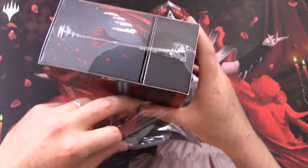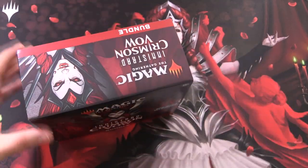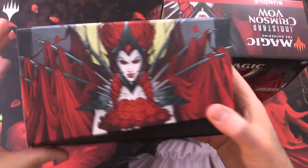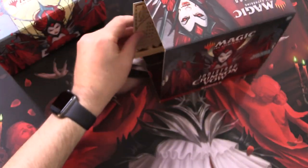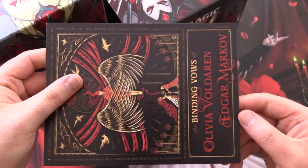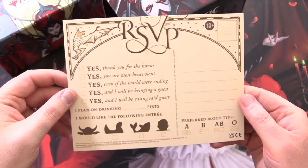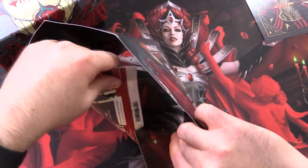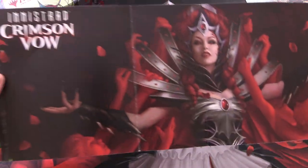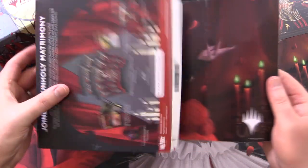Very excited to open a bunch of packs from this set — we haven't actually opened any set boosters from here yet. I like the box design here. Magically gathering. So we've got our weird box here. There is a wedding invitation — that's cool. RSVP. And in here we do have a poster per usual. That is the same artwork on the Ultra Pro Playmat. Fantastic.